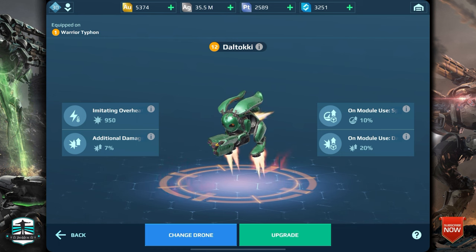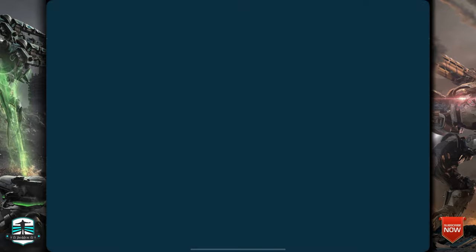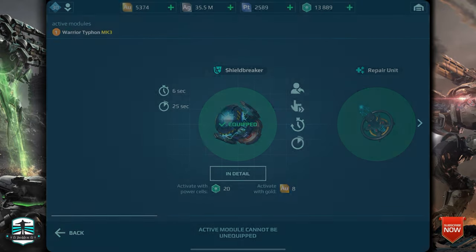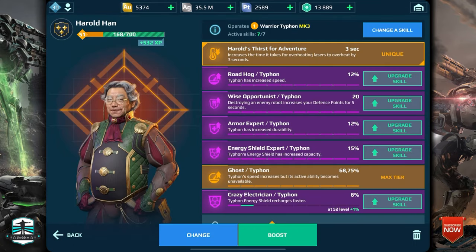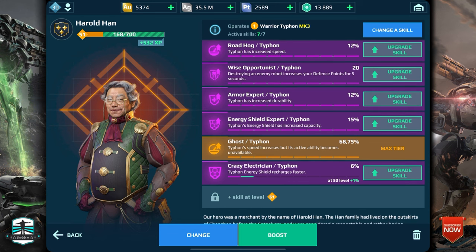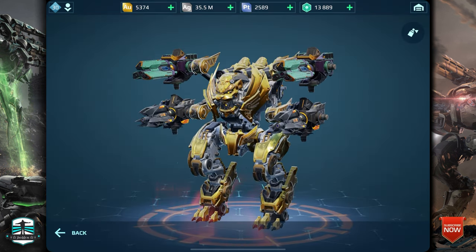Here is the Dalitoki drone. This one is great to use on long-range weapons like my George A. I use the shield breaker drone on it and the new pilot, Herald's Thirst for Adventure, which increases the time it takes for lasers to overheat by three seconds. I didn't pimp it up to the maximum yet, but I will in the future because this build is so amazing and I really like to play it.